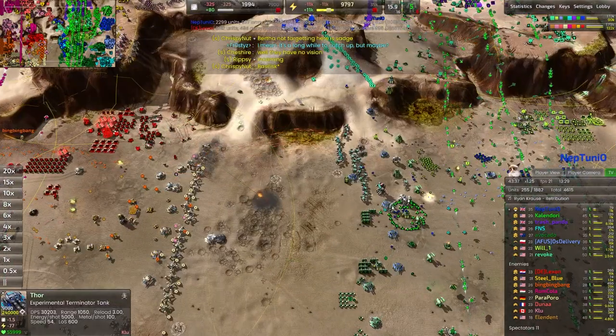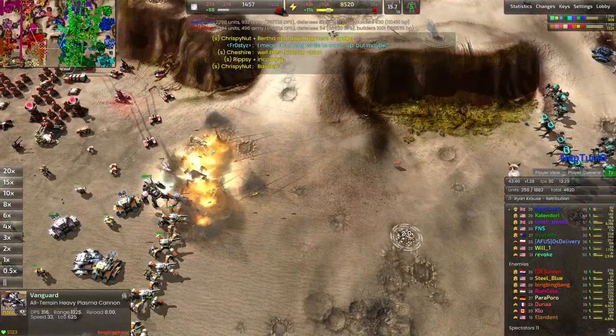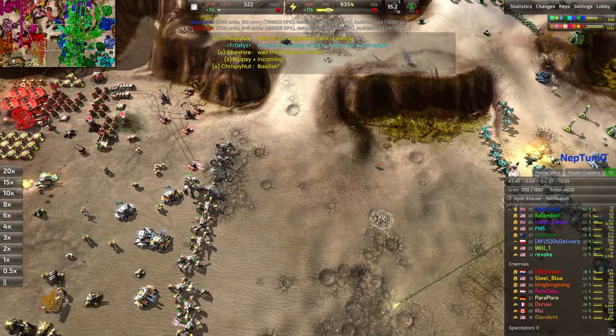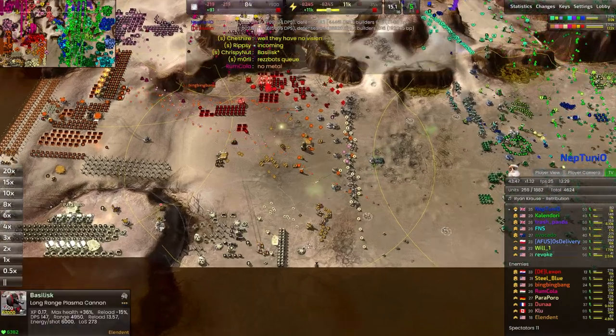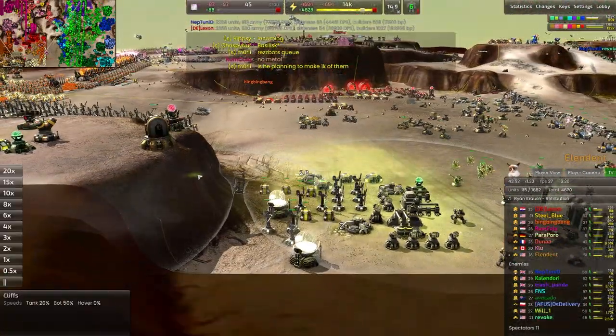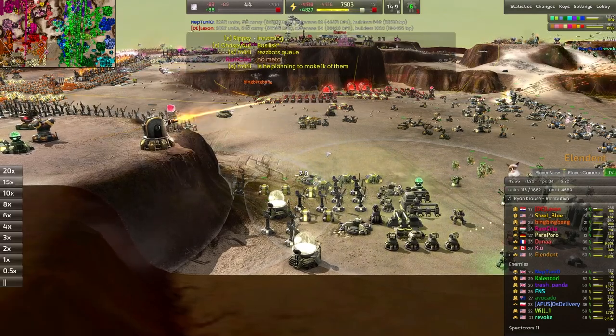Interesting. Catapults finally make it up here and are going to be enough in numbers to tear down a couple of these Vanguards. Long-range plasma cannon somewhere over here — the Basilisk firing away, launching its long-range plasma fire.